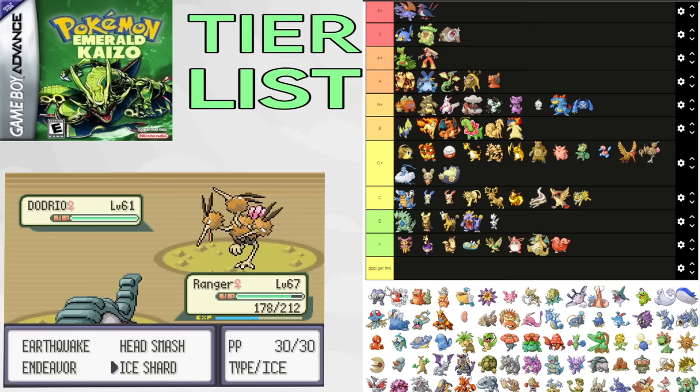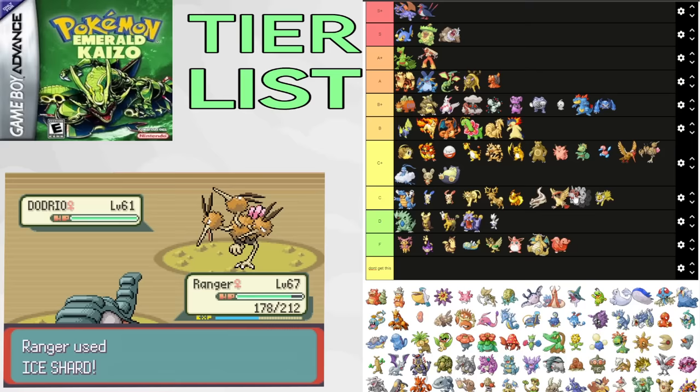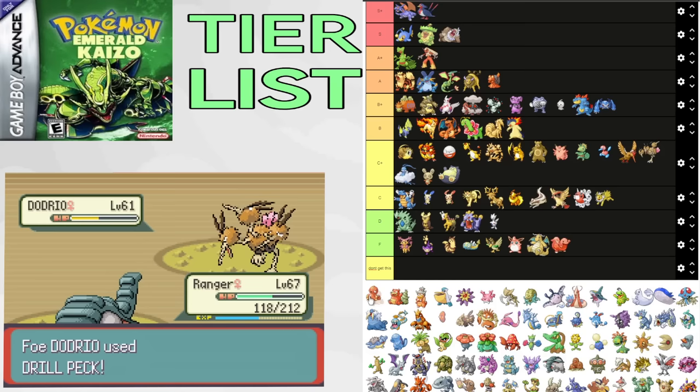Surskit is decent for Brawly but falls off hard. Megahorn and something can sometimes do stuff, but there's no reason to go for it outside of dupes. C tier. Lombre is really good for Watson split and okay for Flannery split. It gets really cool coverage moves. C tier.